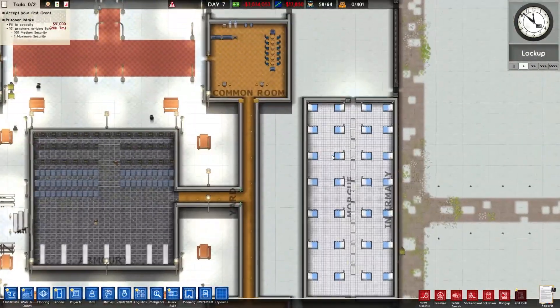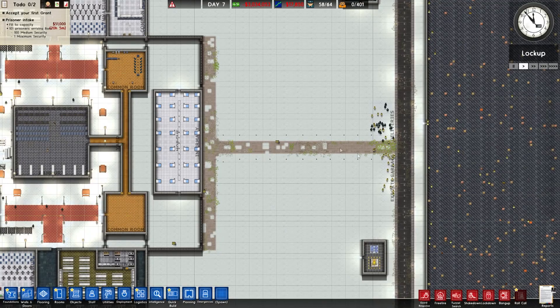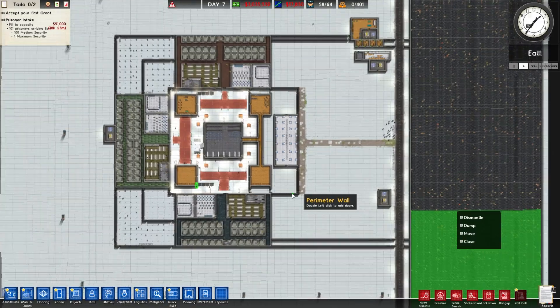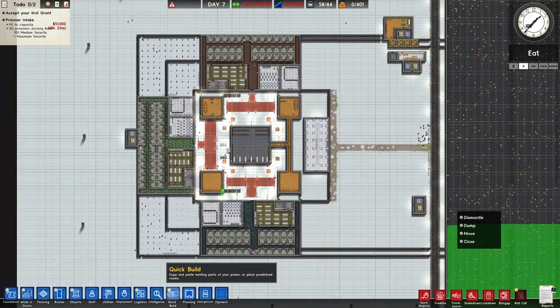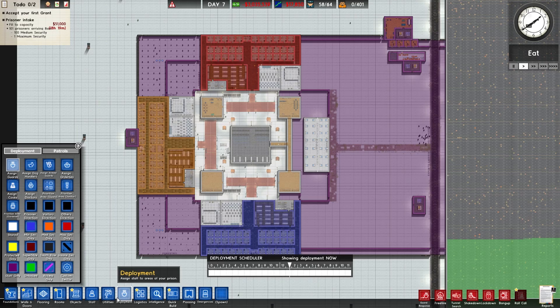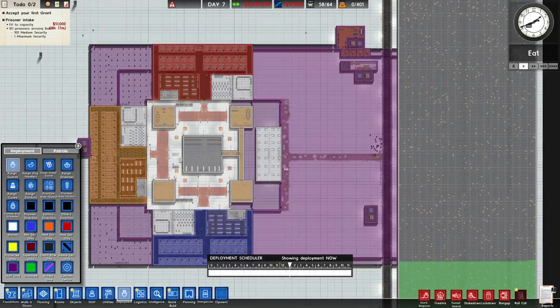Good afternoon everybody and welcome back to the long-awaited Prison Architect Advanced Gang Warfare Season Two. Today we are doing a user-submitted prison. This is submitted by Dragon Breath and it is called Gang War Serif.